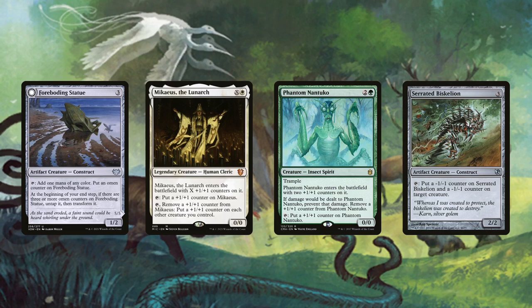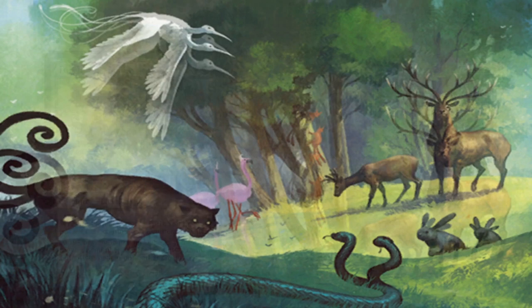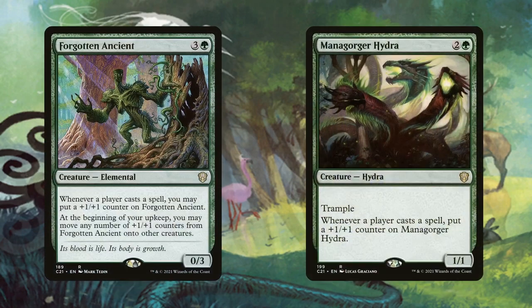Phantom Nantuko is a great blocker in a pinch since it essentially takes no damage at the cost of losing a +1/+1 counter. Serrated Biskelion can snipe mana dorks and potentially kill off other large creatures in grindier games. Forgotten Ancient and Mana Gorger Hydra get a ridiculous amount of +1/+1 counters in a multiplayer game like Commander. Forgotten Ancient is better for storming off — since it triggers off of our own spells too, it can potentially combo off with one of the key combos in the deck.